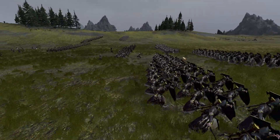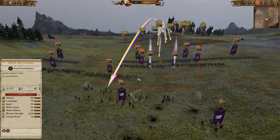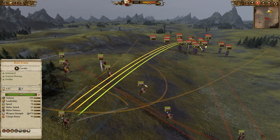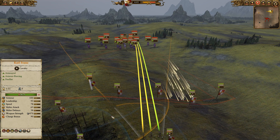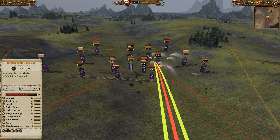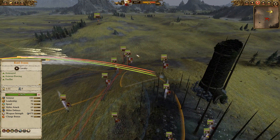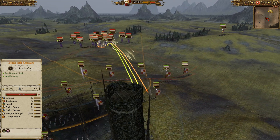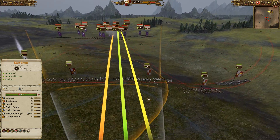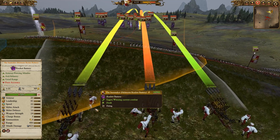My opponent doesn't have that many super expensive units for me to shoot at. His Reaper Bolt Throwers are opening up shots and hitting my infantry, so I'm going to pull back. What I would do in his position is push forward — you don't want to sit back and let the Sunmaker use up its ammunition with its very fast refire rate. Get those Reaper Bolt Throwers targeting the Sunmaker. If you can take down one of the artillery pieces, it'll have less ammunition to fire because ammo is tracked per piece.